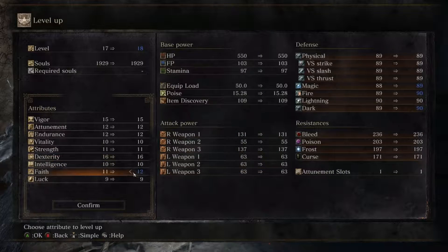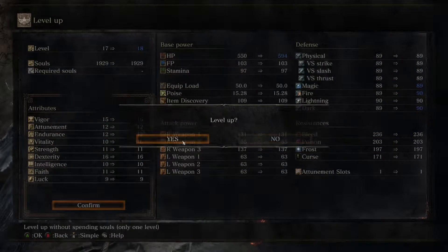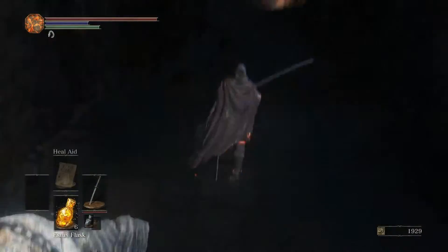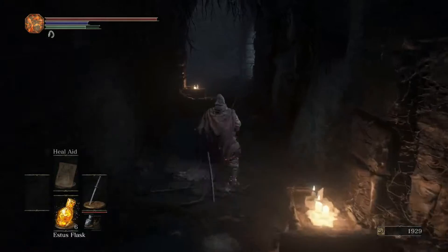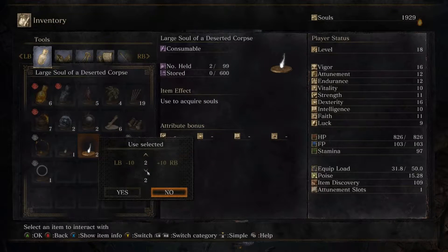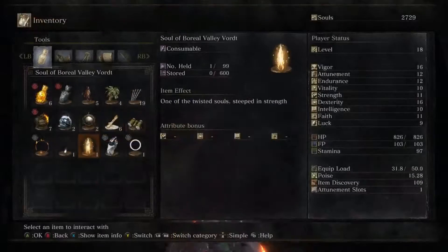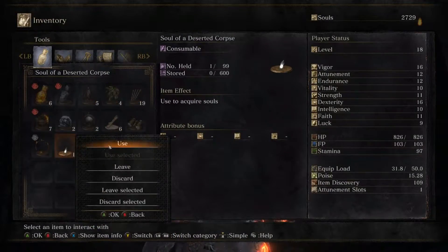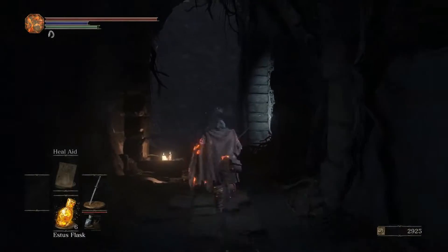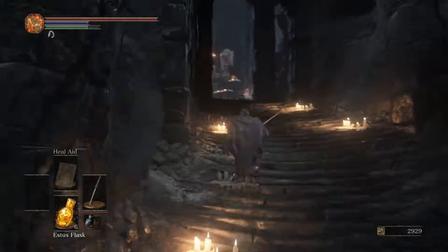You level up via Draw Out True Strength. It's a solid ability. The thing is that it hollows you, so your character will start looking gross when you complete it. You actually need to die to let your true strength be wrought out. I'm really hoping not to die all that much.